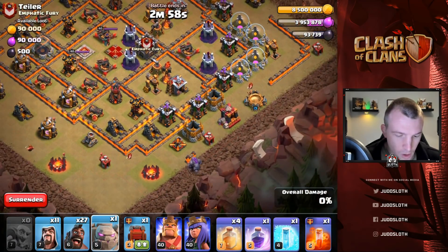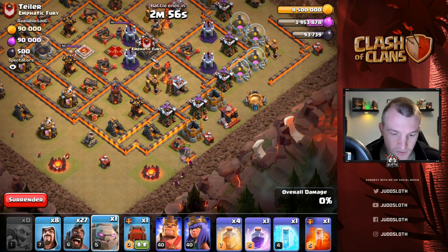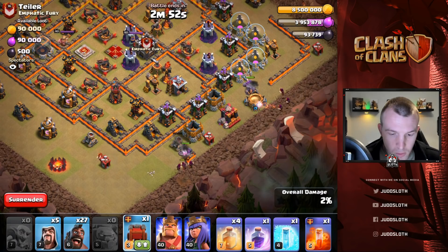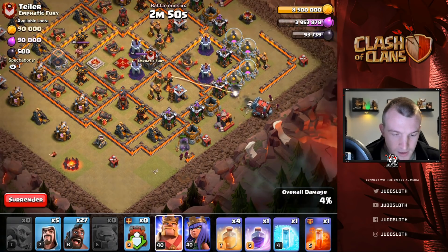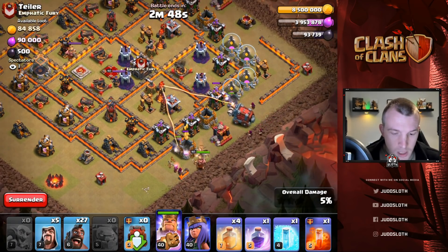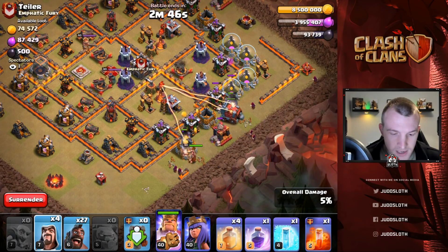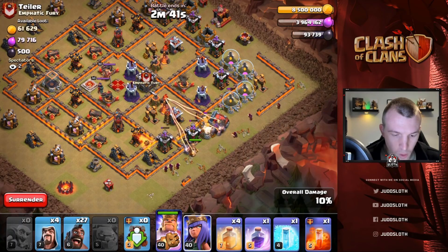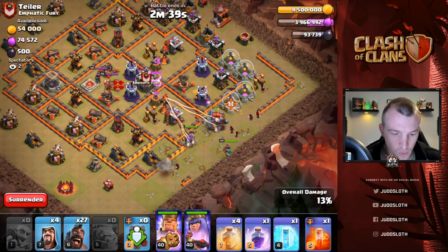We've got a goblin on there to start, with a golem alongside a couple of wizards to set the funnel. Golem here and a couple of wizards to set that funnel, followed by the wall wrecker. Let's get the king in there to help out as well. We are basically going to be sending our hog riders in from that side as soon as the wall wrecker is bound to bust the wall — I'll send the queen in as well.